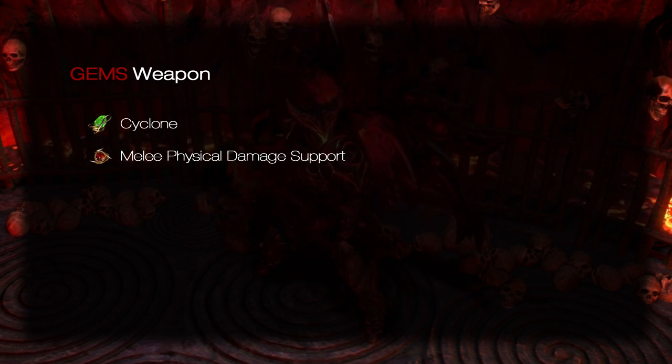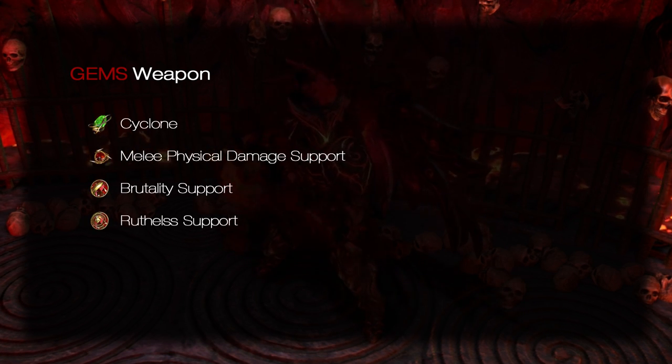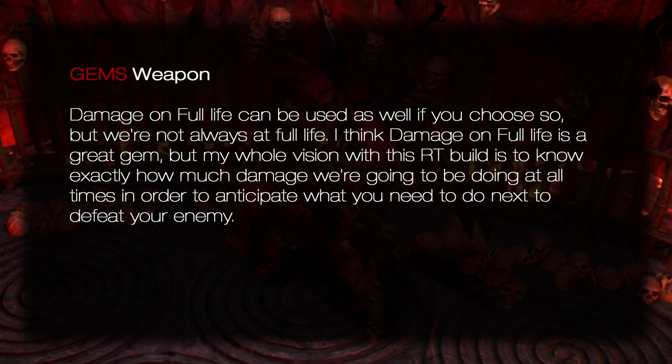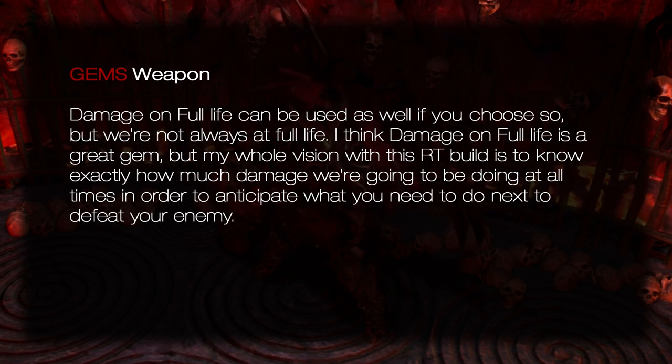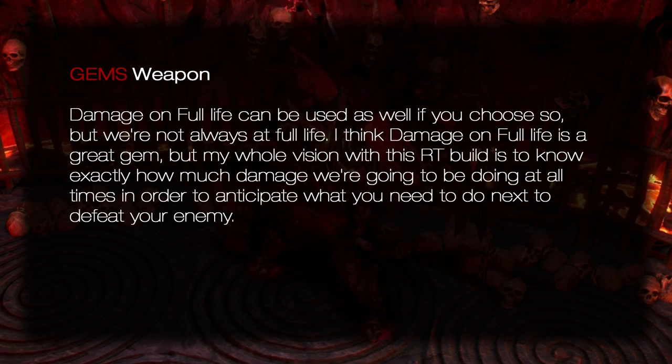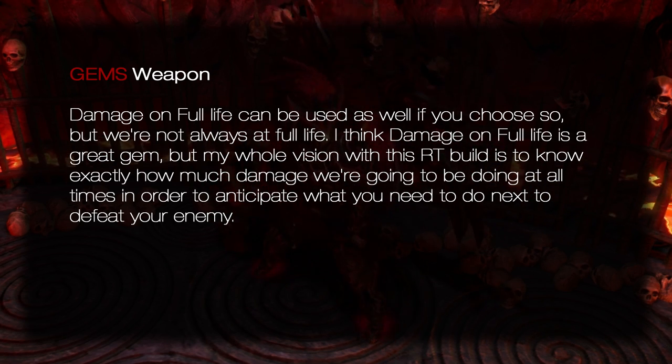Cyclone gem setup: Cyclone, Physical Damage, Brutality, Ruthless, Maim, Chance to Bleed. Damage on Full Life can be used as well if you choose, but we are not always at full life. My whole vision about this RT build is to know exactly how much damage we are going to be doing at all times, in order to anticipate what you need to do next to defeat your enemy.